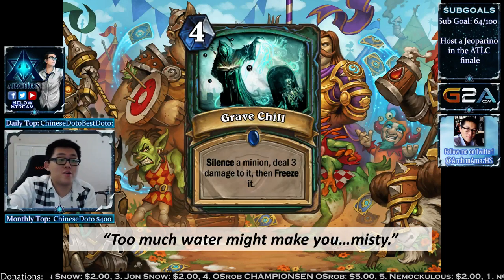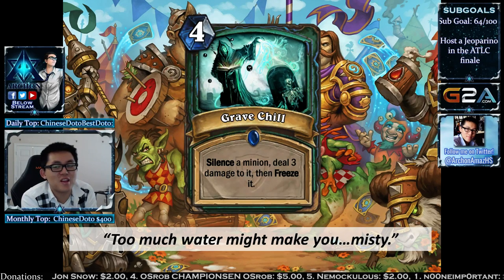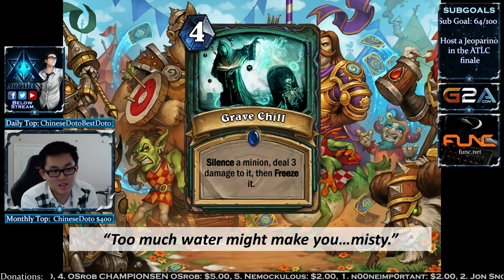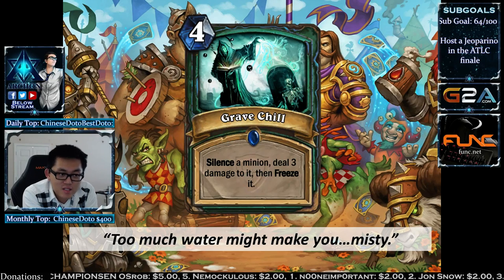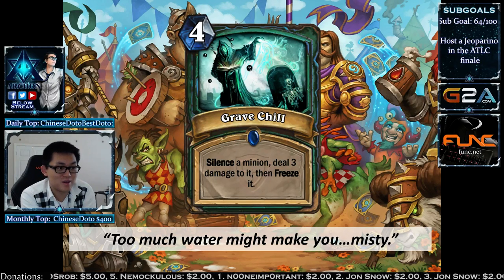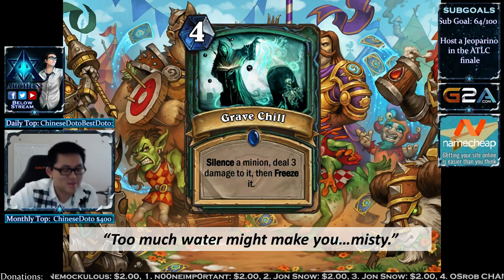Grave Chill is the last rare — 4 mana: silence the minion, deal 3 damage to it, and then freeze it. It's a highly effective, stronger Earth Shock. If you don't kill the minion, you get to freeze it so they can't attack with it. There are a lot of effects baked into this card — silence, 3 damage, and a freeze effect all in one package.